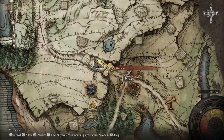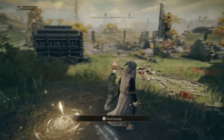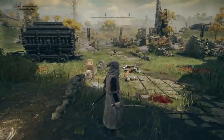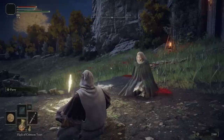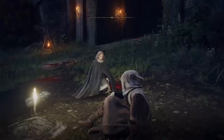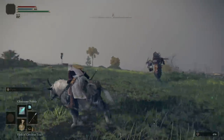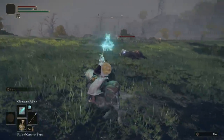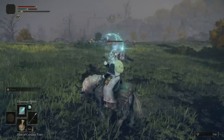Number 3: early on you'll reach Gatefront, an enemy camp that is an amazing source of early items and upgrades. One of them is the spectral steed mount — upon reaching the Site of Grace right next to the camp, you'll receive the mount by default. This is your main way of travel on the map: it's super fast, can double jump, and even ride air currents, but most importantly it enables mounted combat.